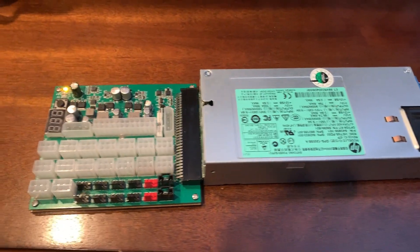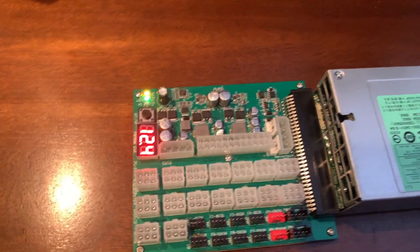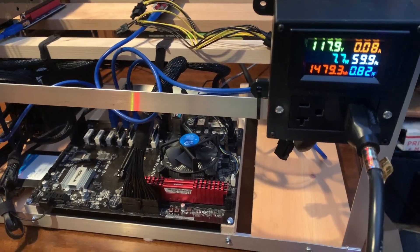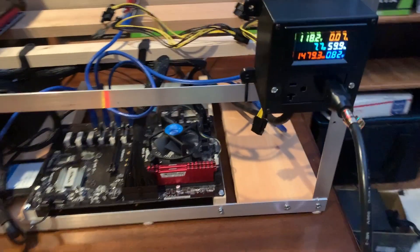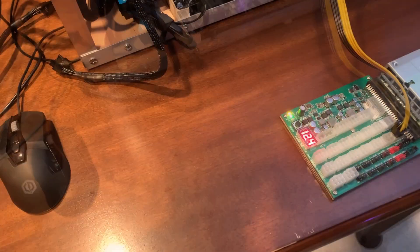This is a Platinum power supply, so it's extremely efficient. Let's power the breadboard so we can get a baseline benchmark. Right now we're running at about 7.7 watts — let's just round that up to 8 watts. Whatever we add when we hook up the graphics card, we'll subtract about 8 watts from it. We've got our server power supply connected directly into the card by itself so we can isolate it and see what the numbers are. Let's start up the computer.